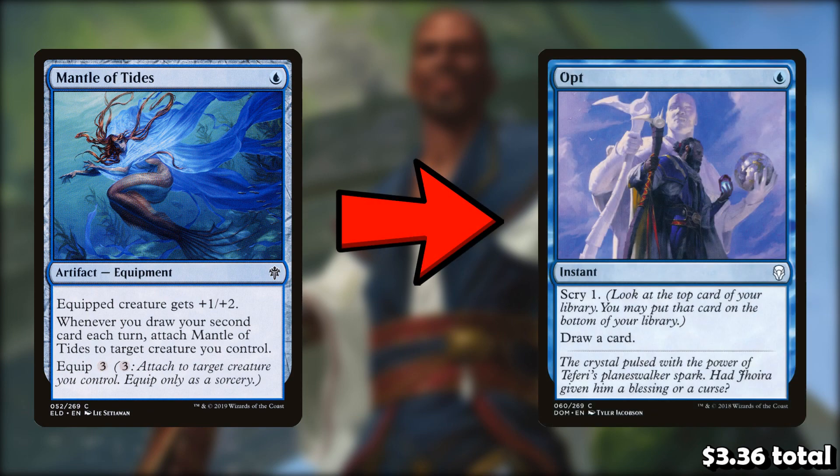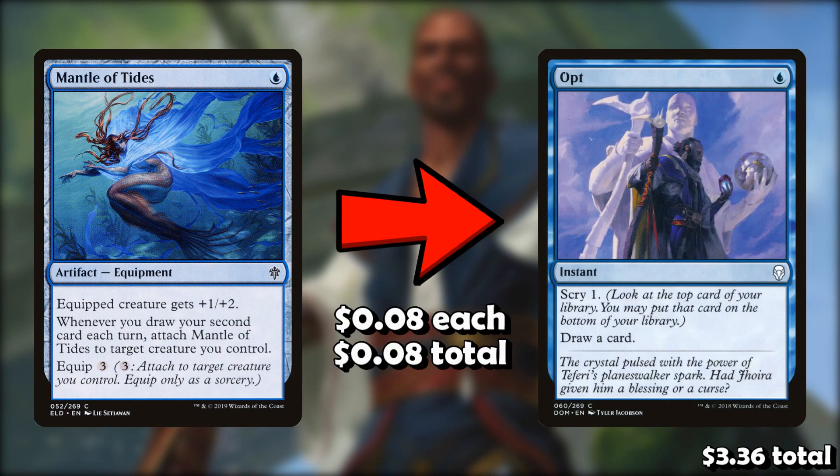Now, we need to put more card draw in this deck — we do not have nearly enough. So let's take out Mantle of Tides for an Opt. The Mantle is not a good payoff for drawing cards; all we get as a reward for drawing extra cards is we get to move the equipment. Not that exciting. We're going to replace it with a card that just lets us draw cards, which is going to make all the other cards in our deck better: put a counter on Fairy Vandal, allow us to cast Stormwing Entity for 2 mana, put a counter on the Kraken. The Mantle is the worst payoff in the deck — Opt makes a lot more sense.